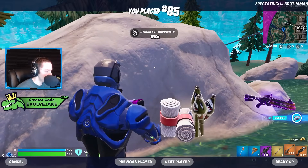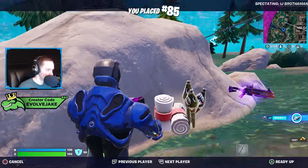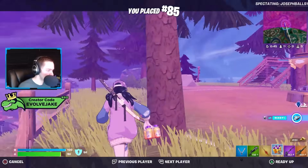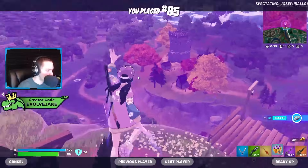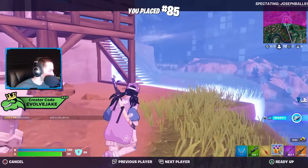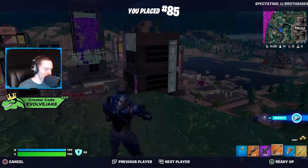He didn't get favored - he needs to get out of here. We'll board with Joseph Balls fighting for island still. As soon as you don't get zoned in, you want to rotate because there's not much mobility in that area. He does have the katana but there are no launch pads or anything, so if he waits until the last moment to get to zone it's going to be really hard to get through all of Mega City. A lot of people just wait until the last possible moment to rotate and it makes their life much harder than it needs to be.